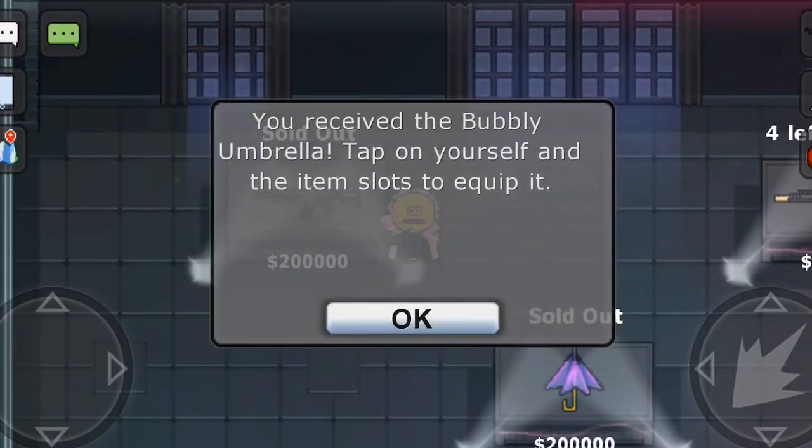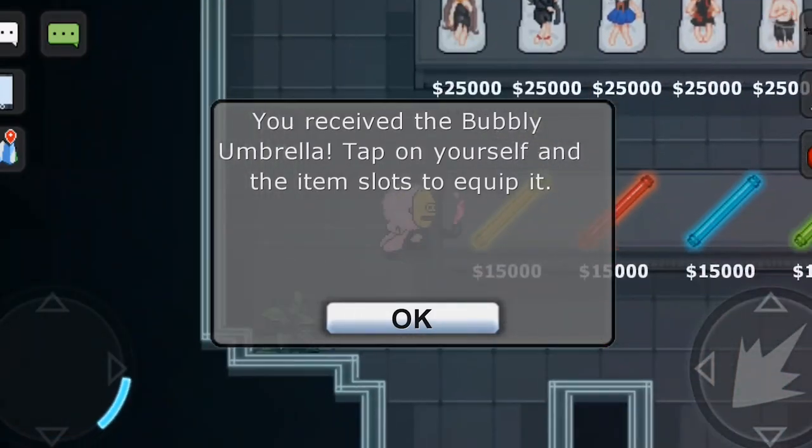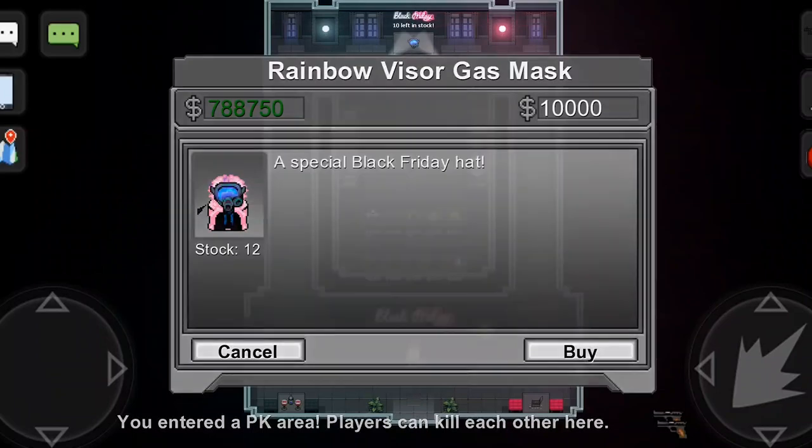Using commander's method for the last restock, I got the umbrella finally. And then I went to the second room and got the mask as well before it ran out.